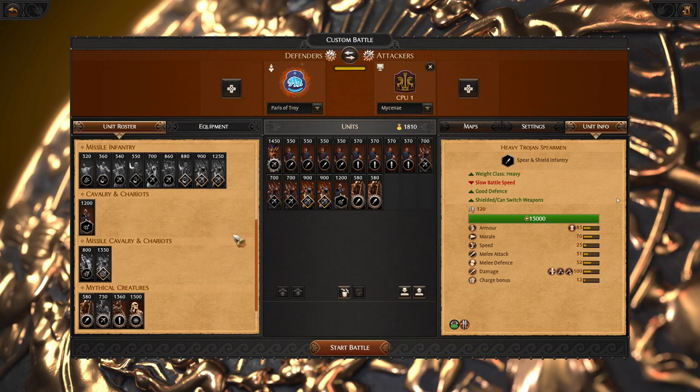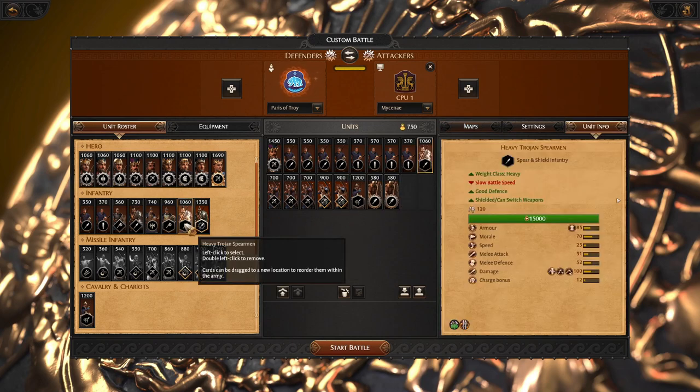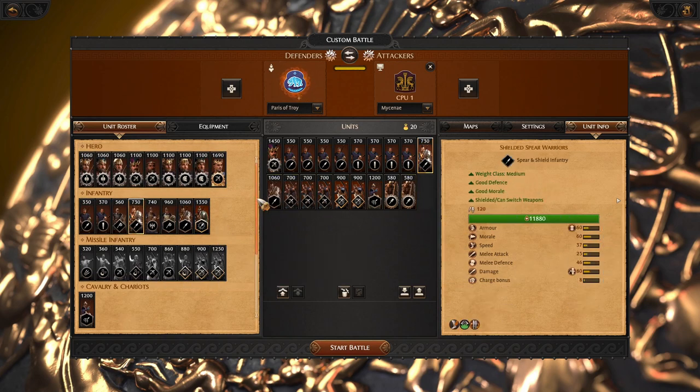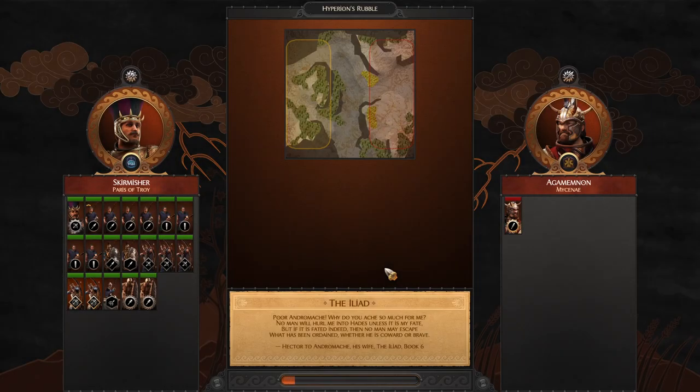Now I have to decide what we have. We will have missile supremacy and a lot of troops. We need some good infantry to fight or to finish off enemy units. I will go with these two kinds of spears, spending funds efficiently. Now let's have a quick look at how we would normally proceed with this battle layout as Paris.